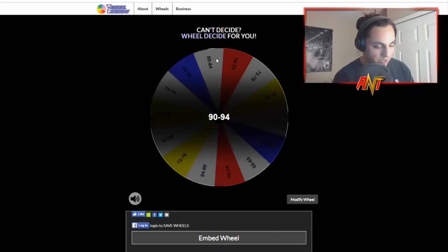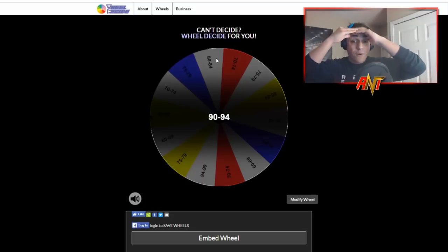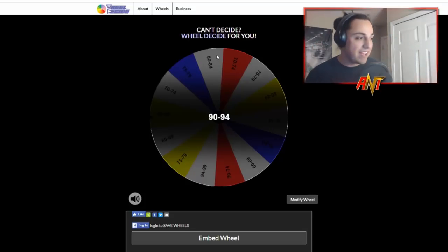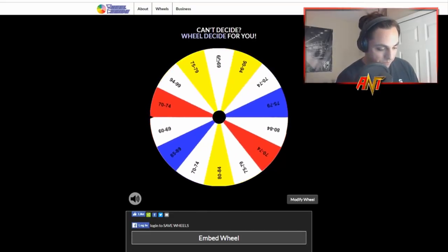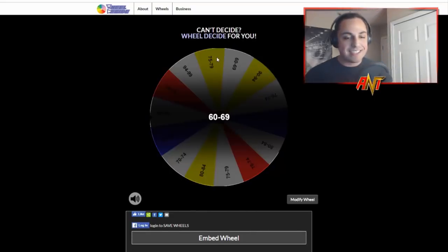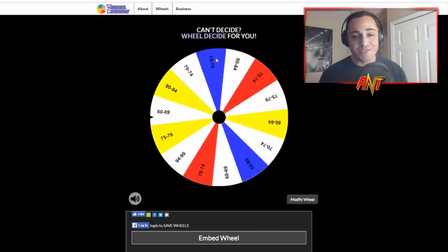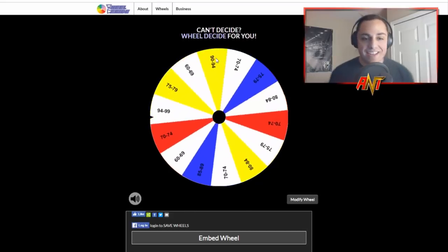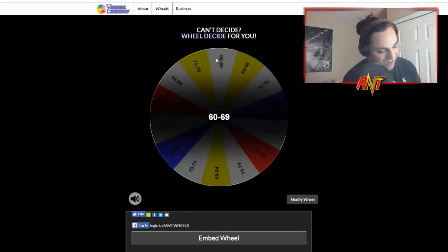Center field - we get 90 to 94, no way! And then right field - 60 to 69. Makes sense, right? We get a good one and then we go back down. Our bench bat - 60 to 69. So for the rest of the team I'm going to pick players that are no higher than 74 overall to fill out the roster. At least we got that 90 to 94.